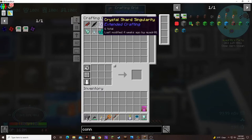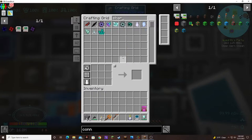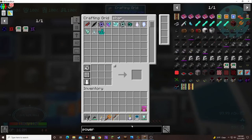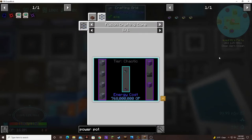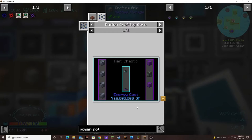Our system knows how to make those crystal shards. I want to make a Power Pot. I want to make this one — is that a draconic block? Yeah, I want to teach this to that, just because I don't know how many of these I'll actually make.